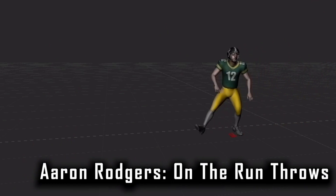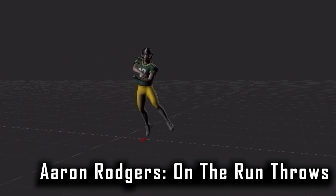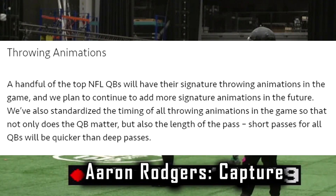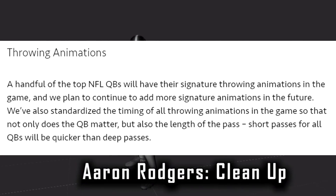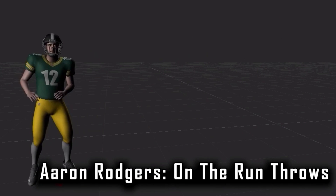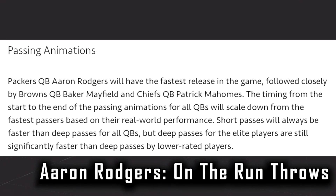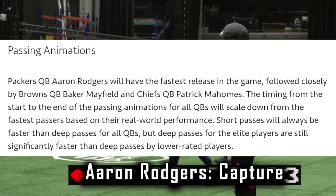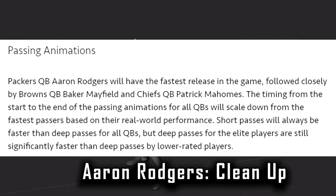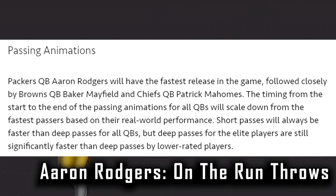The blog says: to make stars feel like stars, we didn't just stop with abilities. We're delivering signature and custom animations and presentation for our superstar players. A handful of the top NFL QBs will now have their signature throwing animations in game, and we plan to continue to add more in the future. We've standardized the timing of all throwing animations so that not only does the quarterback matter but also the length of the pass. Short passes for all QBs will be quicker than deep passes. Aaron Rodgers will have the fastest release, followed closely by Baker Mayfield and then Patrick Mahomes.